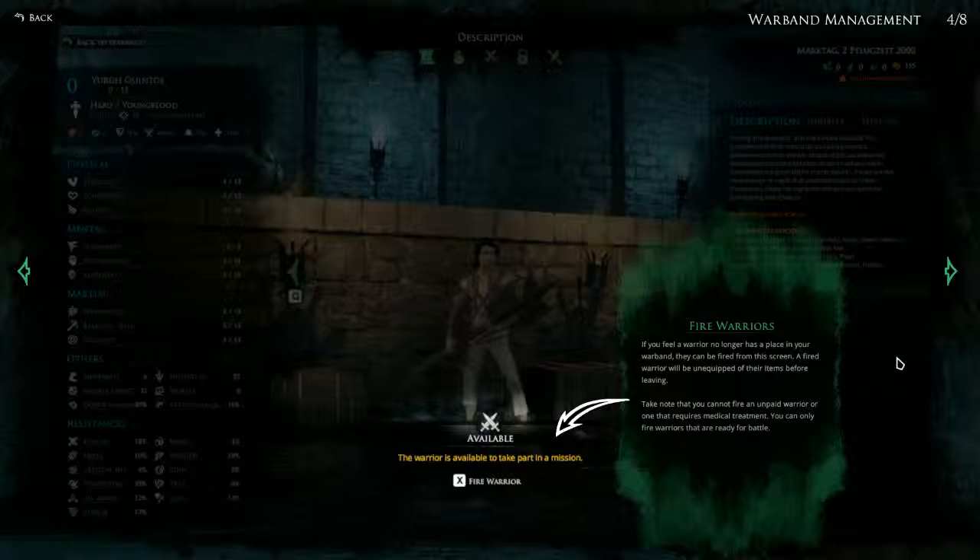We can apparently also fire warriors. If you feel a warrior no longer has a place in your warband they can be fired from this screen. A fired warrior will be unequipped of their items before leaving. Take note that you cannot fire an unpaid warrior or one that requires medical treatment. You can only fire warriors that are ready for battle. So we can't avoid actually paying them.